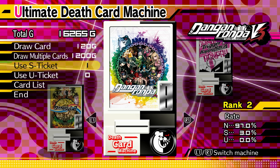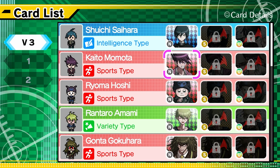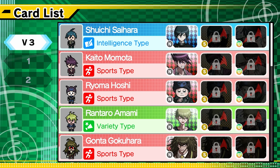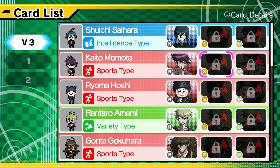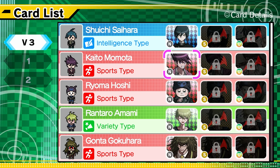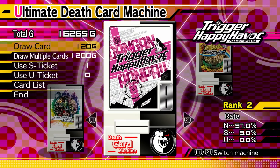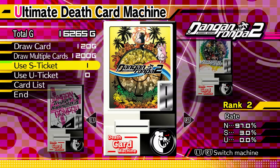One other thing to note is that there is a trophy — and this is probably the trophy I hate the most — for completing the Ultimate Talent Development Plan with every single character: all the characters from V3, all from game 1, and all from game 2. So if I use an S-ticket and happen to get, say, an S-rank Kaito, I'm going to have to do that S-rank Kaito run because S-rank is much stronger than normal rank. But when it says all the characters, it's regardless of rarity — so as long as Kaito has already been completed, I don't need to do another Kaito.